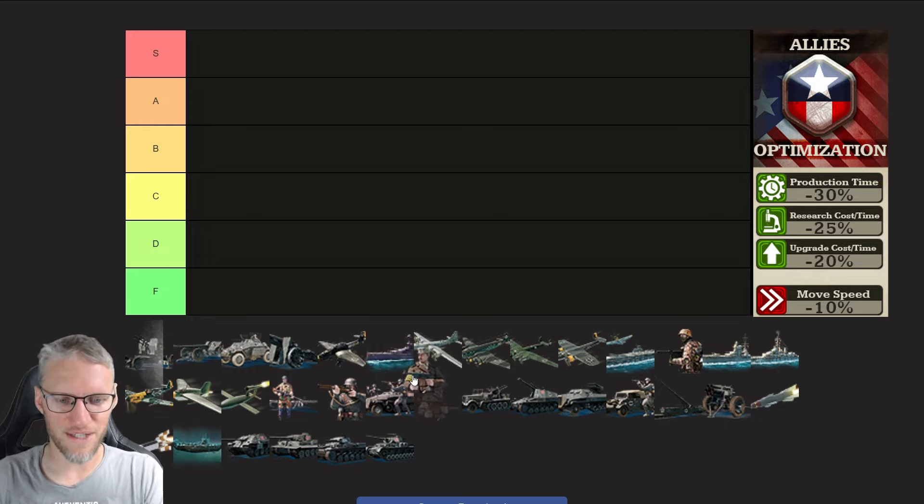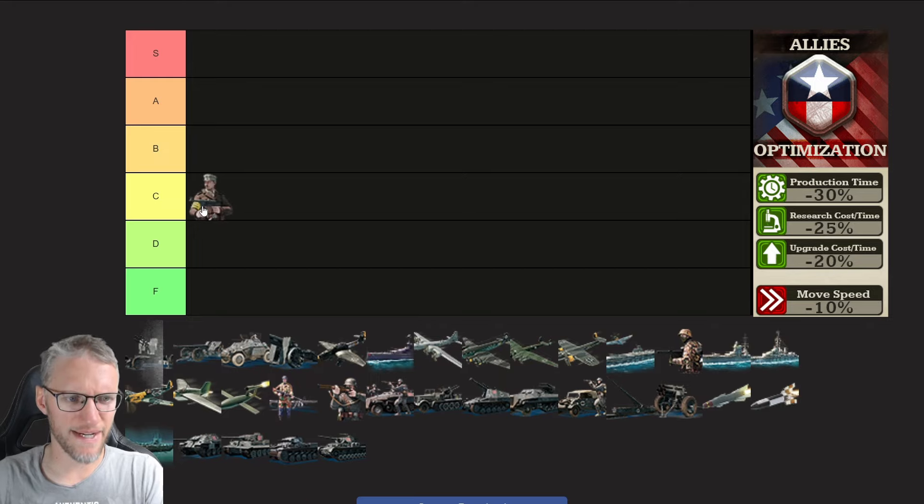Let's start with the infantry branch. Militia — I'm going to rank them as C. They can be a solid choice but have downsides. In one of the recent updates their stealth has been reduced; they're no longer stealth in the mountains, only in forest, hills, and cities. They are cheap and have good stats for their price. They're very slow but they have good defensive stats.